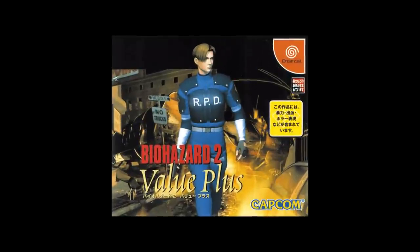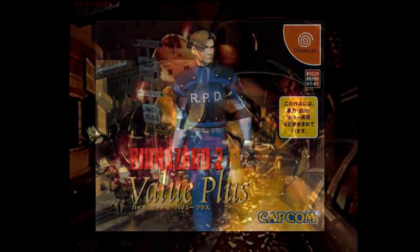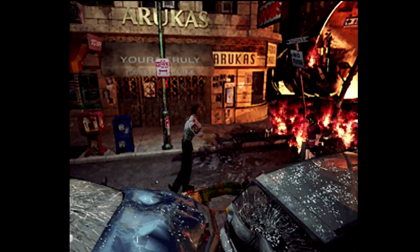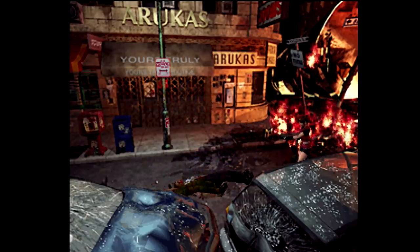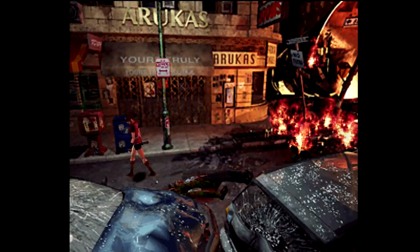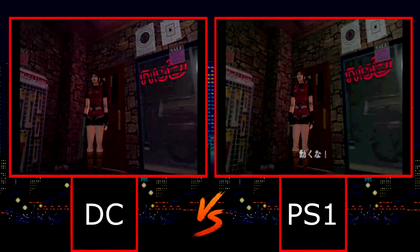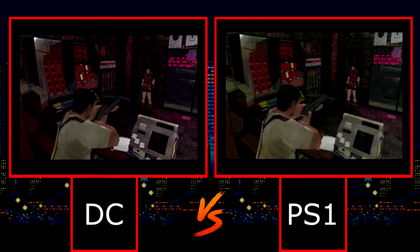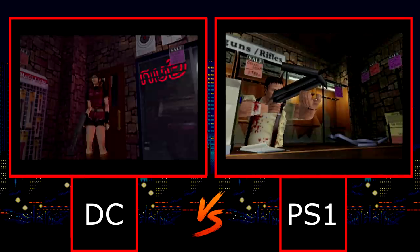The Dreamcast version of Resident Evil 2 appeared in Japan in late 1999 and was the first in the series to appear for the platform. Having thoroughly beaten the PlayStation version front to back many times, I picked this up for the sheer joy of the VGA visuals. While this didn't do anything for the pre-rendered backgrounds, it improved the main character and enemies incredibly. All the textures benefited from the improved resolution and filtering and, as you can see from a quick side-by-side, it's quite a bit more attractive than the PlayStation original.